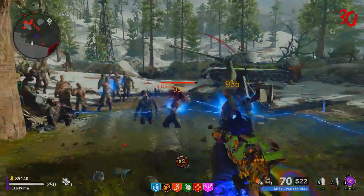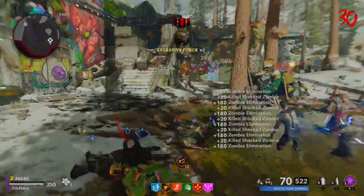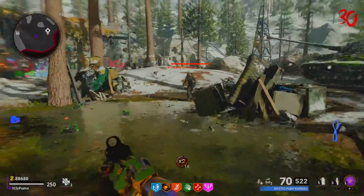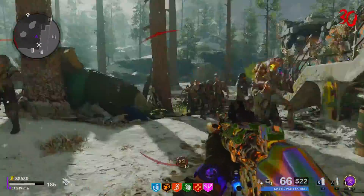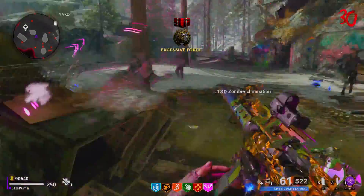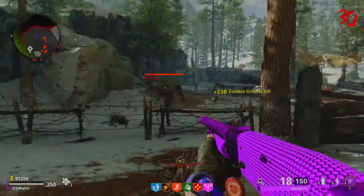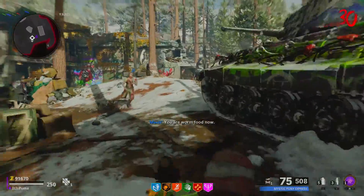Coming in at number one is the spawn room. People have made it to high rounds just in the spawn room without even leaving it. You have a workbench to craft self-revives, supports, killstreaks, and tomahawks if you need to. The area is really big — there are some rocks and trees to maneuver around, but as long as you keep just one of the doors closed you should be fine. It's a super easy area to train around in and it's probably the go-to training area for most people, especially because the spawns are quite fast.